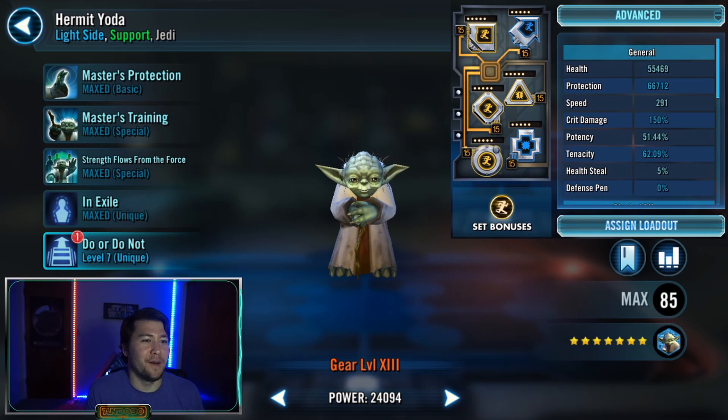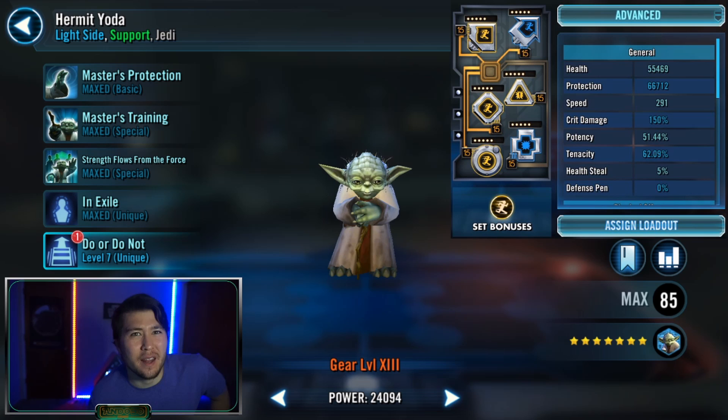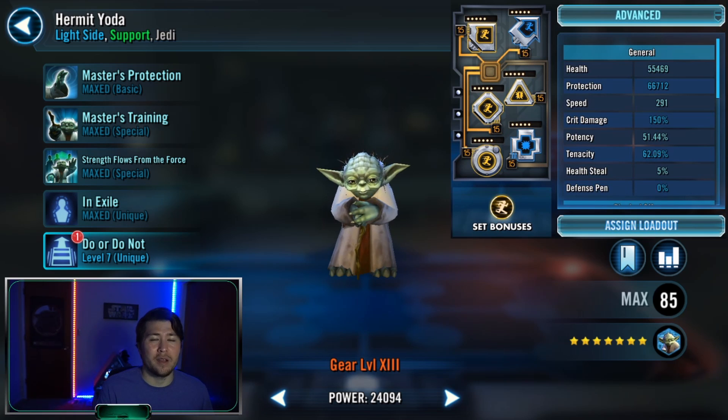For tier five, Yoda and CLS are required for the dig-up mission. I didn't change my mods at all for Yoda — I don't think you really need to. He's naturally pretty fast. I have mismatching mod sets just because they offer better speeds without taking anything away from anyone useful. This is basically my normal set. It's not really required because in the last tier it's CLS versus Darth Vader, and Yoda doesn't really matter after that. The CLS mods are the same as shown before.